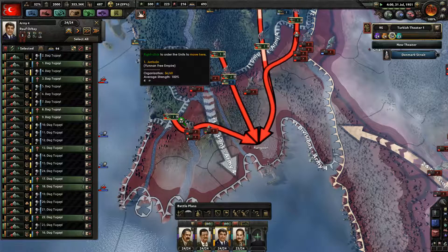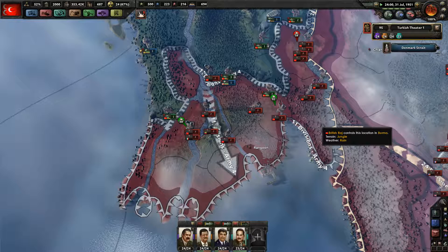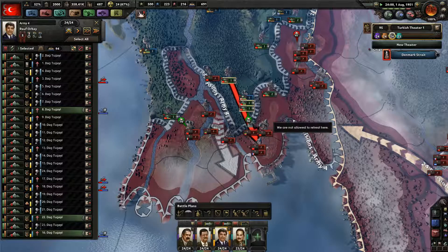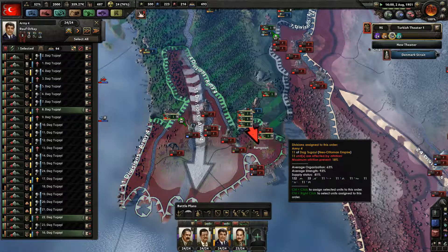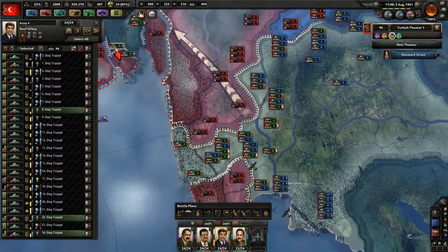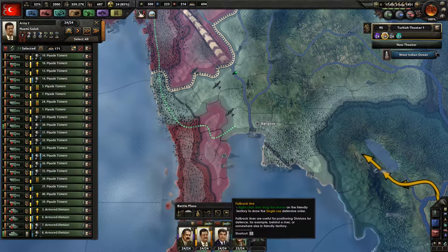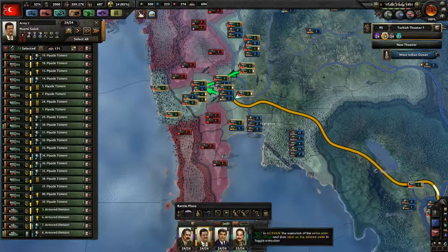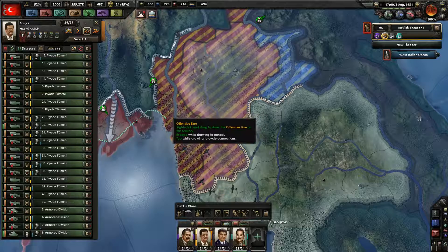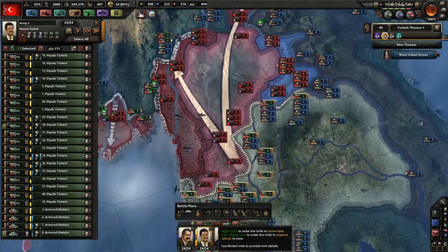Wait, where are you from? You are Yunchun — Yunnan Free Empire. Some of my Chinese allies. The AI is aggressively protecting their harbour — that's not surprising at all. That is, by the way, not sarcasm. You guys could — oh shit, I just deleted the wrong front. There we go. Close enough, that works for orders.